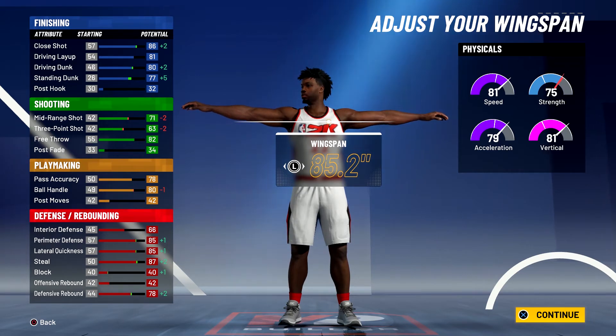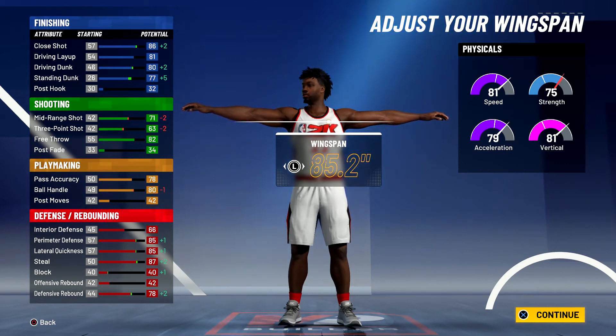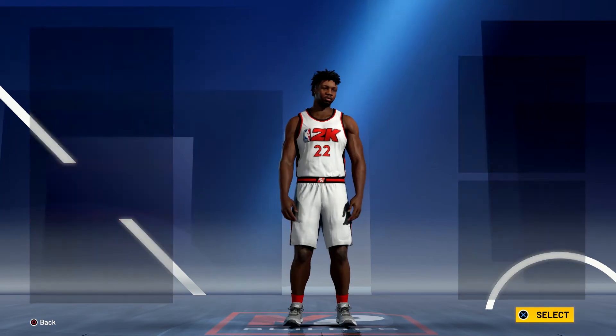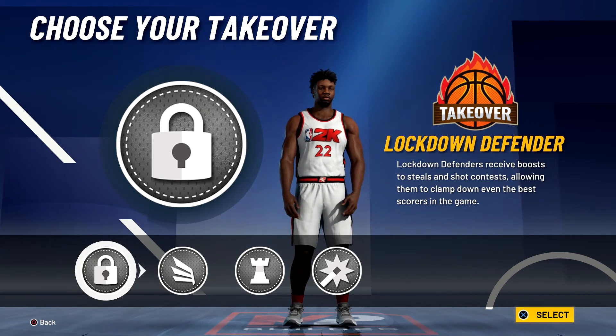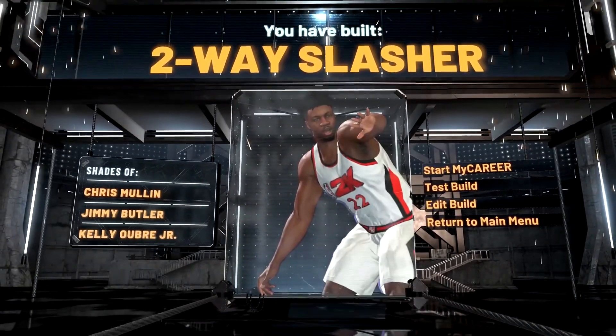You'll be able to speed boost once you get 99 overall with the gym rat badge. For defense and rebounding: 70 interior defense, 89 perimeter defense, 89 lateral quickness, 91 steal, 46 offensive rebound, and 82 defensive rebound. Your physicals at 99 overall with the gym rat badge will be 89 speed, 87 acceleration, 89 vert, and 83 strength. For the takeover you can go with lockdown defender, slasher, or shot creator — I'm going with the lockdown defender takeover. The build is a two-way slasher with shades of Chris Mullin, Jimmy Butler, and Kelly Oubre Jr.